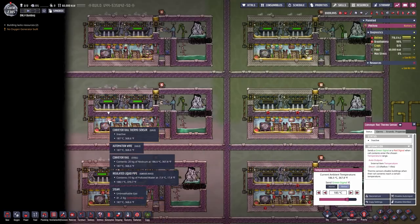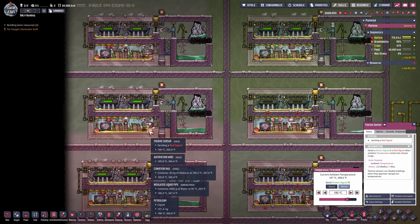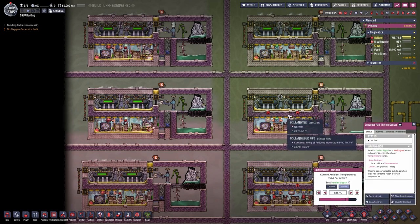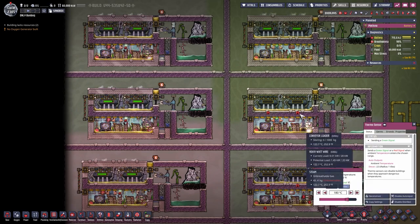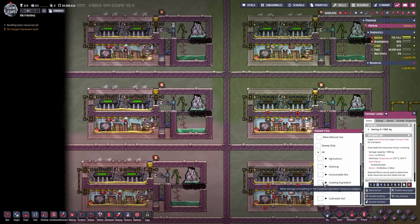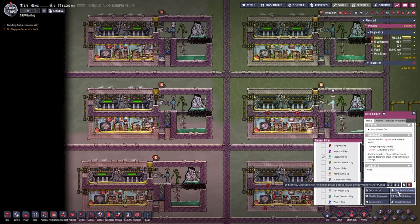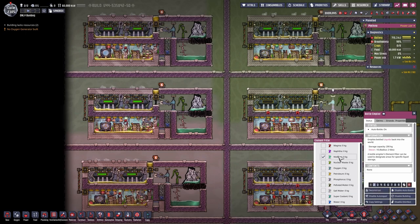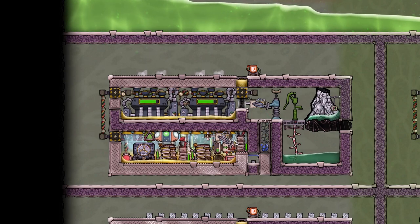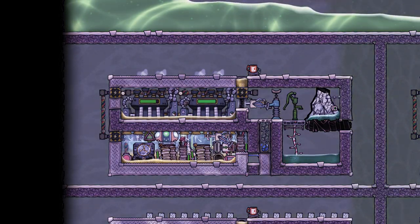The settings: 185 degrees for the temperature sensor on the right version, and 180 degrees for the temperature sensor down here. The right version has more temperature sensors: 185, 180, and 170. The conveyor loader is just set to niobium, same goes for the bottle emptier, which is set to enable auto-bottling of niobium. I will make a proper video on this someday, but as you know I'm kind of slow with these things. Love you guys, leave a like, see you next time.